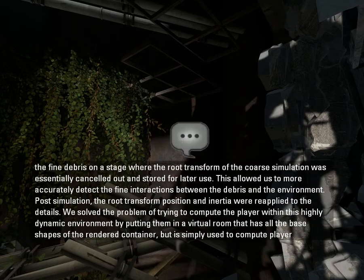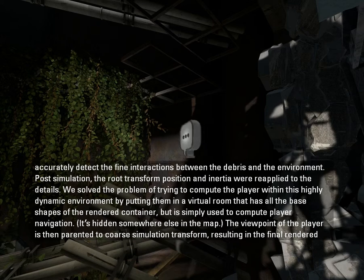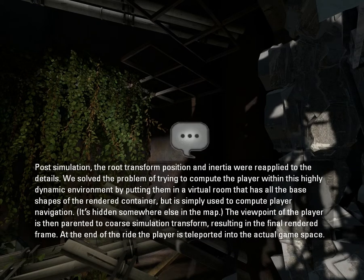We solved the problem of computing the player within this highly dynamic environment by putting them in a virtual room that has all the base shapes of the rendered container, but is simply used to compute player navigation. It's hidden somewhere else in the map. The viewpoint of the player is then parented to the coarse simulation transform, resulting in the final rendered frame.